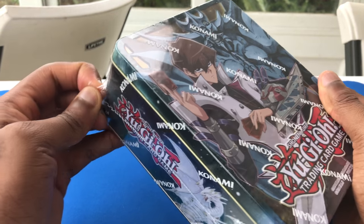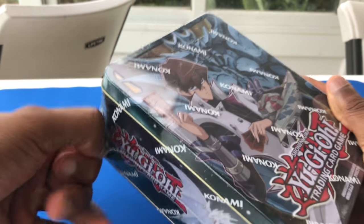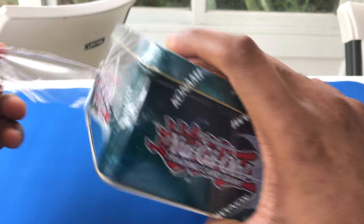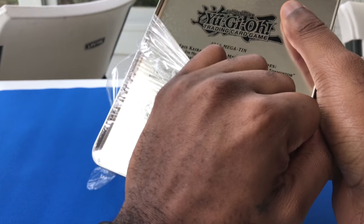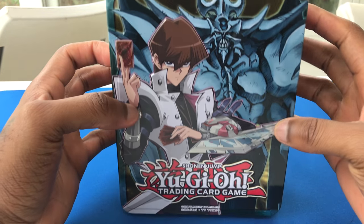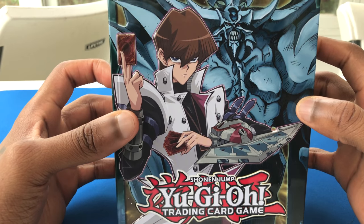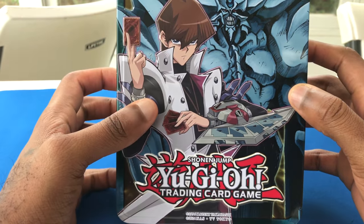I've already kind of just pinned it right here so it's a little easier for me. I'm not very good at this type of stuff. There it goes. I'm cautiously optimistic that we'll pull something good inside of here. It's super shiny but a lot less reflective without the plastic on. I like the way that Kaiba sticks out — he protrudes a little bit with the red outline.